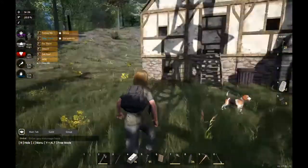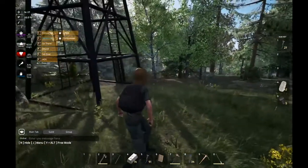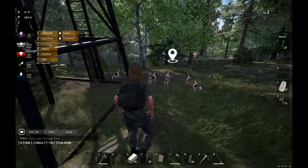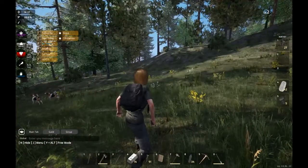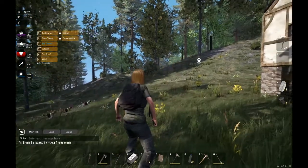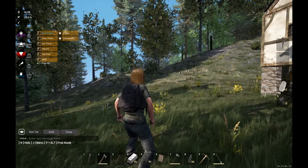ALT and the number three lets me actually get them to go where I want. As you can see, they're all running over there where I told them to go. I can send them up there, and then it's just ALT+1 to get them to come back.